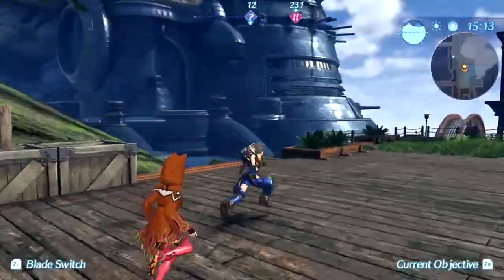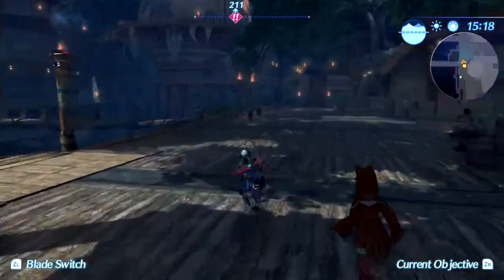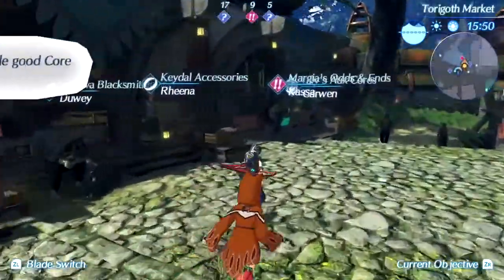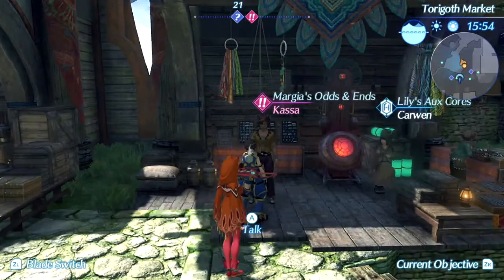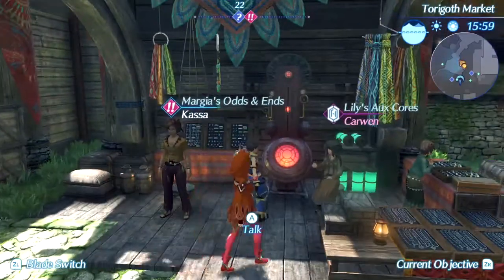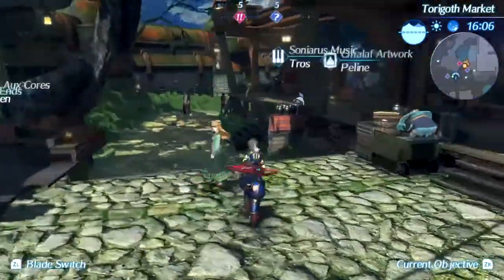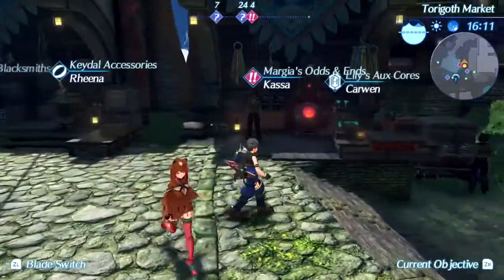We need to head to Margia's Odds and Ends, and that is over here in the Torragoth area that has all the shops. Here we are. It's called Margia's Odds and Ends, but Kassa is the one here. And this is called Lily's Aux Cores, but Carwin is in charge. They both have apostrophe S's, though.